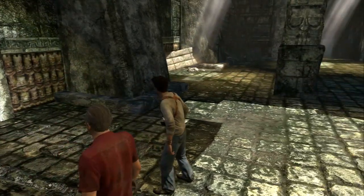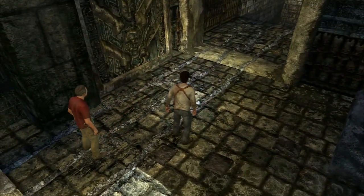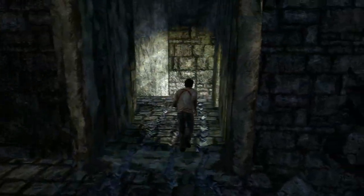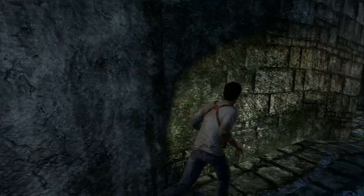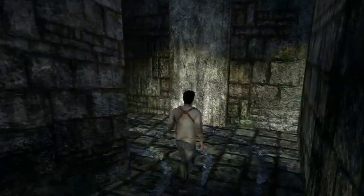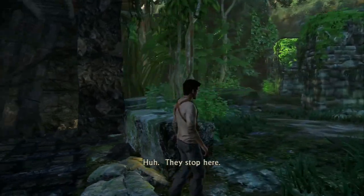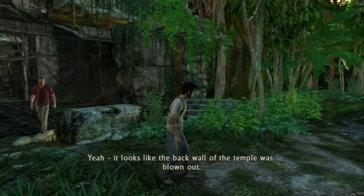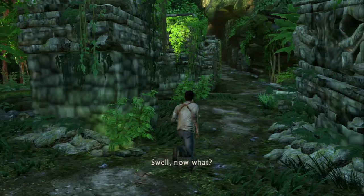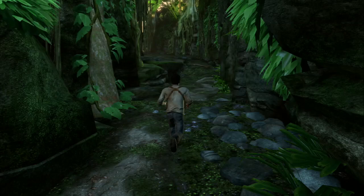So it looks like we just missed out on El Dorado here by a couple hundred years, but it looks like we have some fresh tracks in the ground to follow. It looks like Sully broke his foot or something — kind of weird. Looks like they carried it out through here. They stopped here. Yeah, it looks like the back wall of the temple was blown out. Spaniards must have made themselves a shortcut to get the treasure out. Well, obviously we follow the road, Sully.